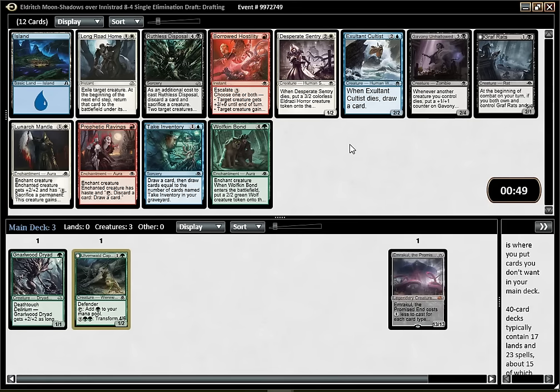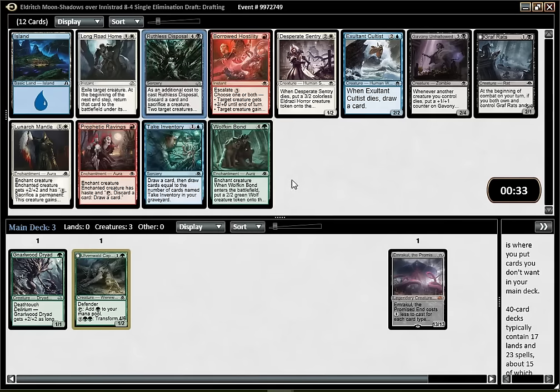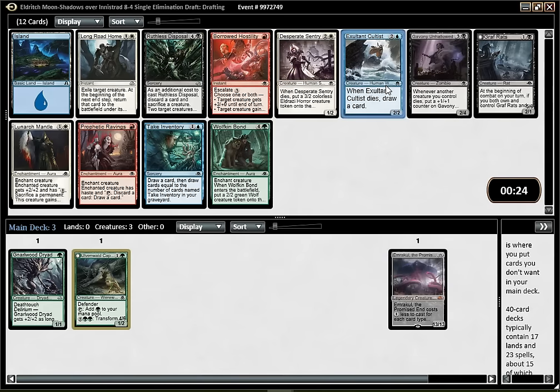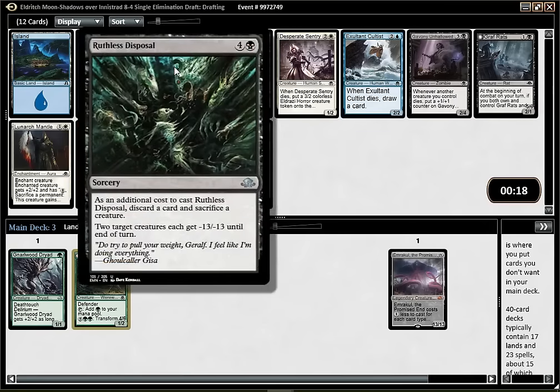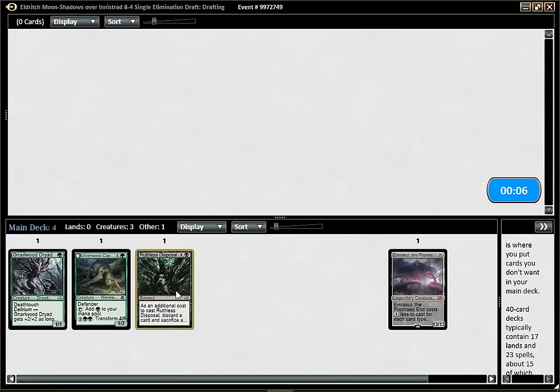This pack gives me two options. The green card is not very appealing - not a huge fan of Wolf King Bond. I think the two choices are either to pick the Disposal and go Green-Black Delirium midrange Emrakul, or to take the Cultist and go Blue-Green Emerge. I think Disposal is a better card, and it's also a card I kind of want to try. It's pretty great in a Delirium deck because it lets you discard a land. This fits well with what I have already, so I think it's a completely fine pick.